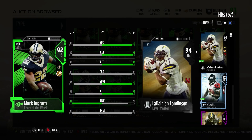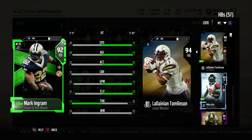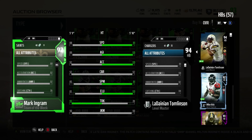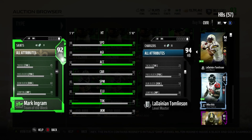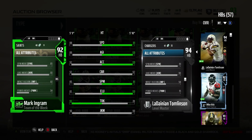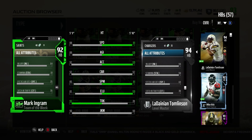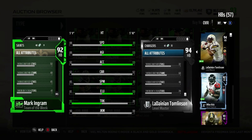Speed 88 — here we are comparing him to 94 LT. I know a lot of people don't have LT up to 94, so we'll go through Ingram's strengths and weaknesses if LT's not in the game. Agility 89, Acceleration 92, Carry 92, Spin Move 85, Elusiveness 81, Truck 91, Juke 90. You can see the other stats on the left of screen scrolling down. Spec Catch and Catch in Traffic are in the 70s like every other running back in the game, catching at 70, Route Running 78.